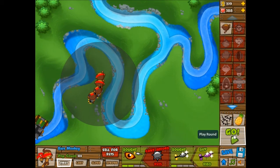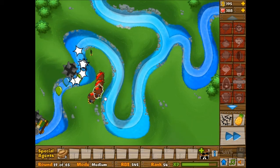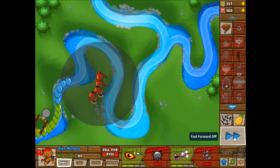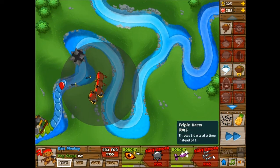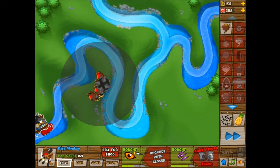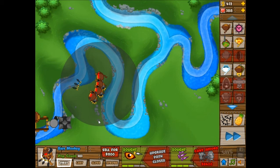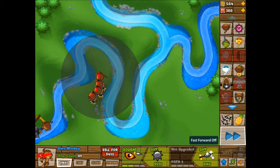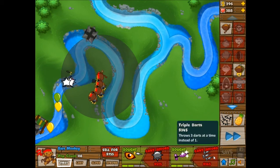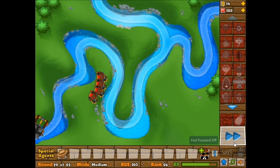I'm going to try to upgrade all of these to the triple darts first, and then continue building more dart monkeys. I wish I could get to triple darts before going through the razor sharp darts and everything, but I suppose it makes sense that I have to go through those first. I just remembered I was going to place a few more juggernauts, but I suppose one is enough for now. Once I get this triple dart, I'll place a couple more triple dart monkeys, and then maybe another juggernaut or two after that.